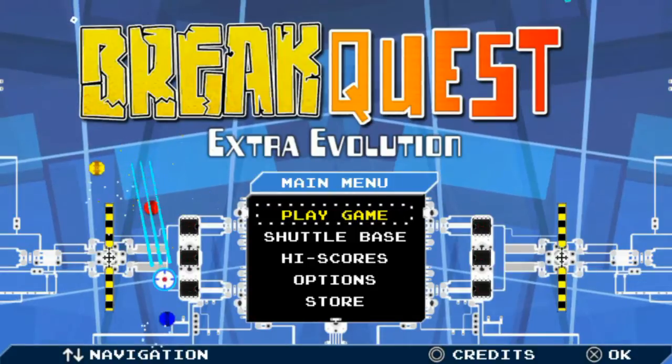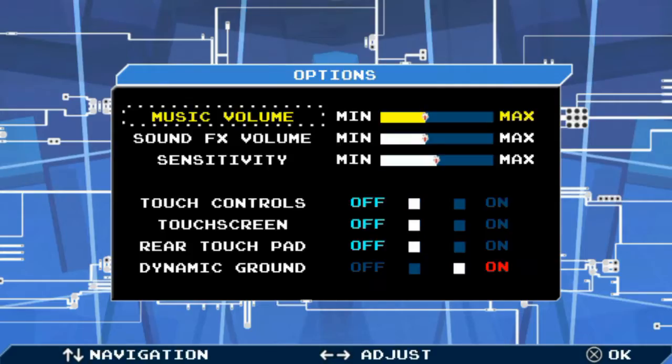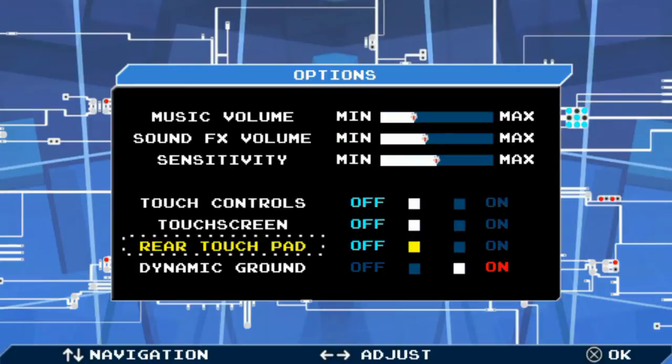So I have 33 balls left apparently. Let's go ahead and see the options menu. Music volume — let's turn that down a little smidge. Rear touchpad off, dynamic ground on — have no idea what that is. Touch controls off. Okay, we're good.